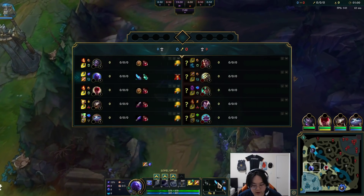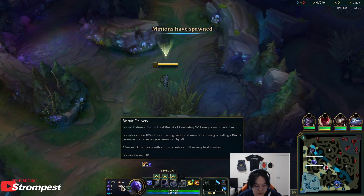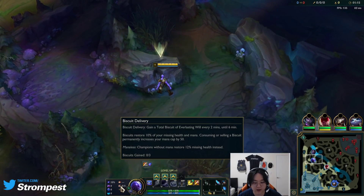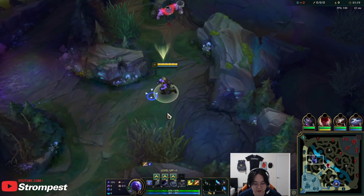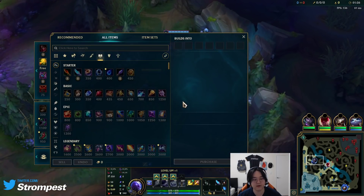What I would recommend is Phase Rush as always, Nimbus Cloak so you can use your smite, Transcendence, Water Walking, and then Hextech Flashtraption so you can get actual creative gank angles — this actually enables you to gank a lot. And then Biscuit Delivery because you always need mana in the jungle. I would recommend saving the biscuits until after you don't have blue buff anymore. And then on first back, go ahead and get a Tear of the Goddess.